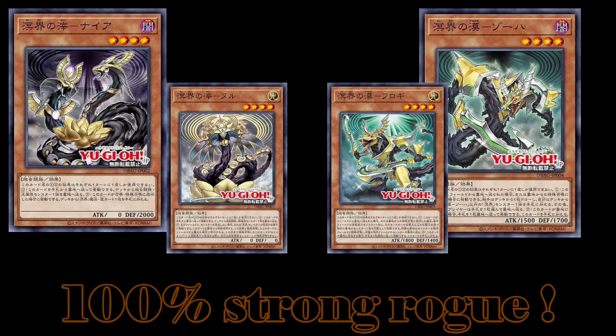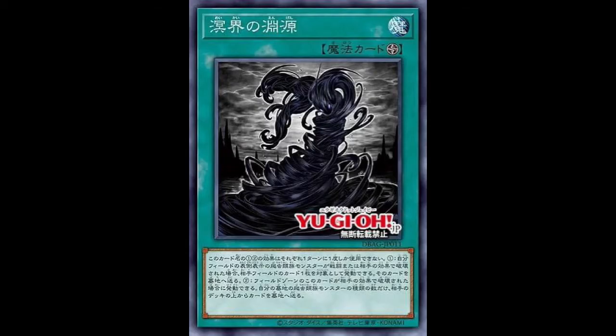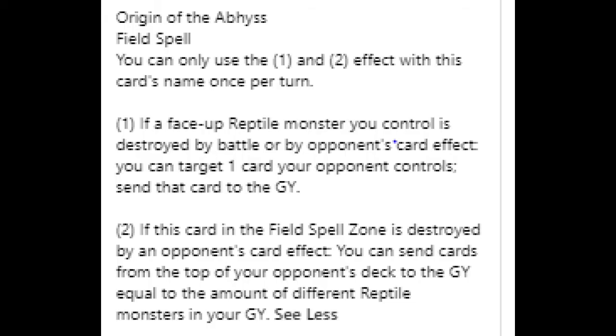That's all you can ask from Konami sometimes — just a deck that matters a little bit. Moving on to the spells and traps. Origin of the Abyss is the field spell for the deck. It says if a face-up Reptile monster you control is destroyed by battle or card effect by your opponent, you can target one card your opponent controls and send it to the graveyard. The second effect: if this field spell is destroyed by an opponent's card effect, you can send cards from the top of your opponent's deck to the graveyard equal to the number of different Reptile monsters in your graveyard. That first effect is great — I'm taking you down with me if you do anything to a face-up Reptile monster on my side of the field. I like that a lot.